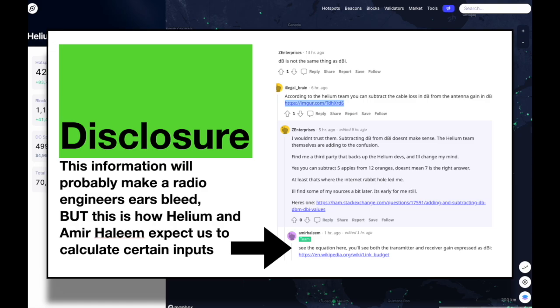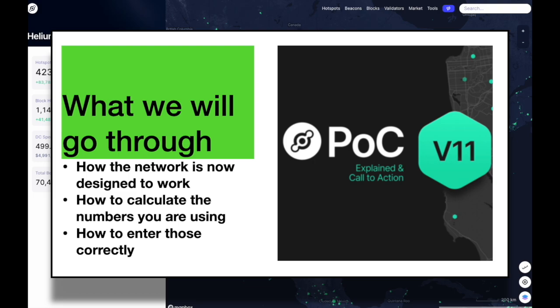First, big disclosure: this information is probably going to make some radio engineers or RF engineers' ears bleed. Depending on where you go online, you will see that some people say it's not the correct way to do it. However, I am going by what Amir Halim has alluded to and what Helium has said to do for this network update. Calculations are according to what Amir Halim and Helium have said, as he specifically states this in response to someone's Reddit thread. We are going to go through how the network is designed to work now, how to calculate the numbers you are using, and how to enter those correctly so you do not get invalidated.